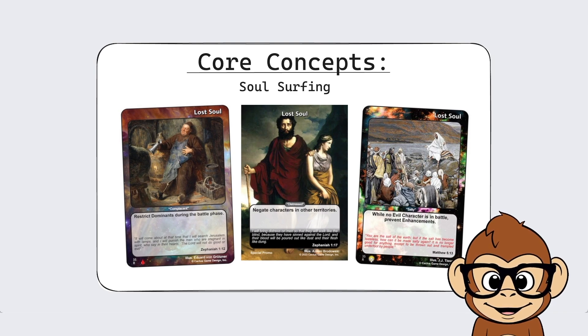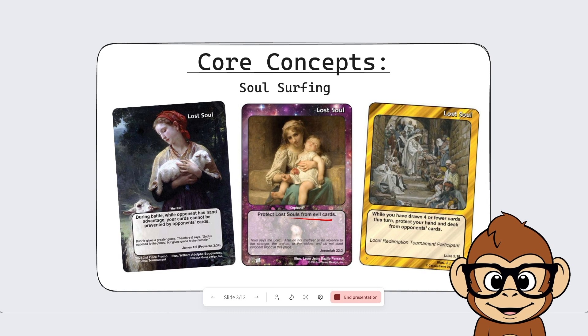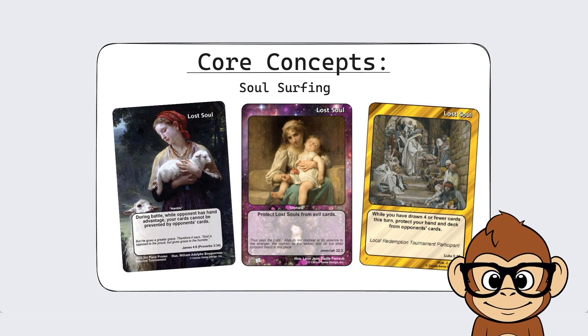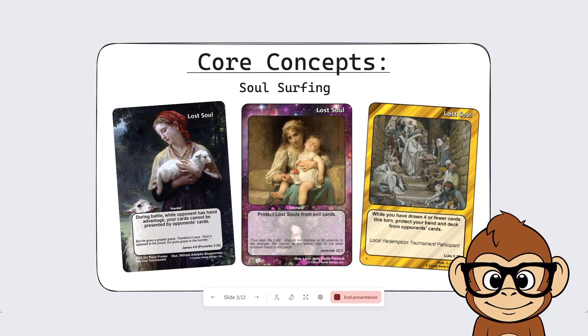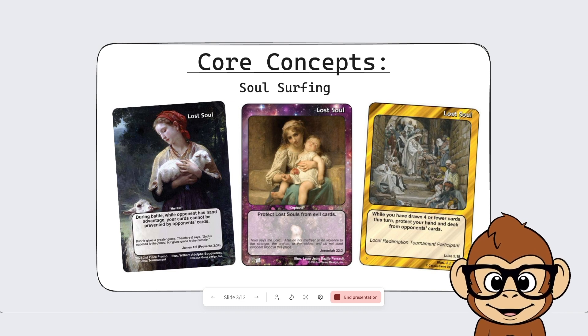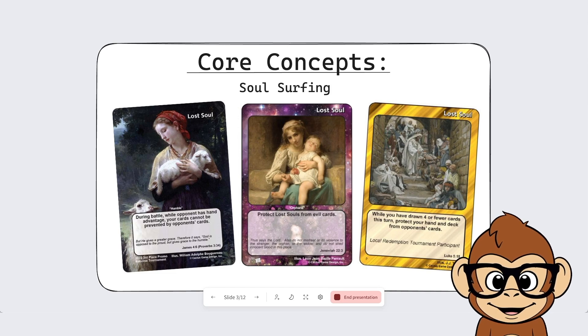If you can build your deck so these lost souls aren't hurting you, this strategy is pretty powerful. Some other lost souls in this deck are Orphans, which protect lost souls from evil cards. This one is really powerful — if you've drawn four or fewer cards this turn, it protects your hand and deck from opponent's cards. This card is also helpful: while your opponent has more cards in hand than you, your cards can't be prevented by their cards. So if they're trying to come at you with a Battle by the Numbers deck and you have this lost soul out, your cards will start working again.